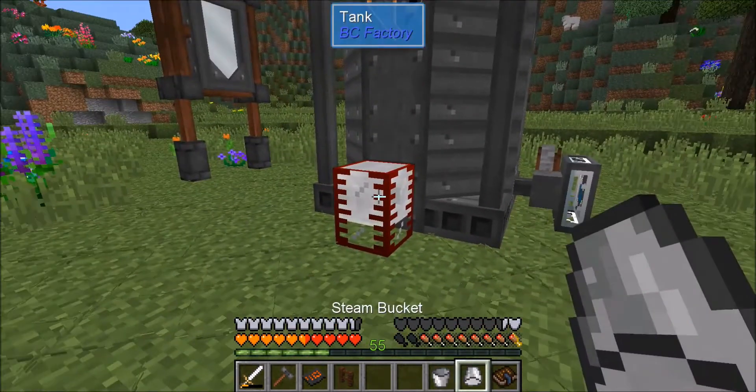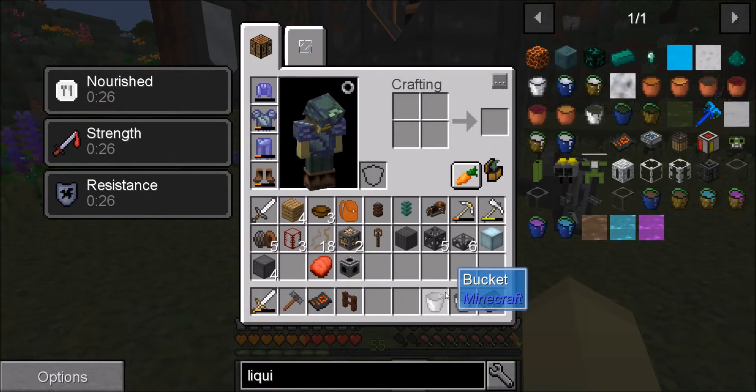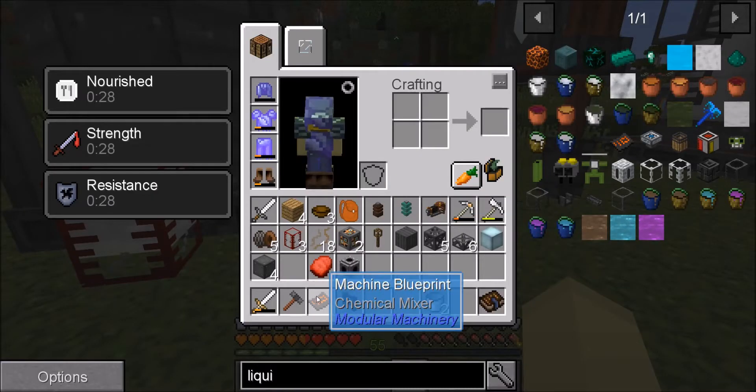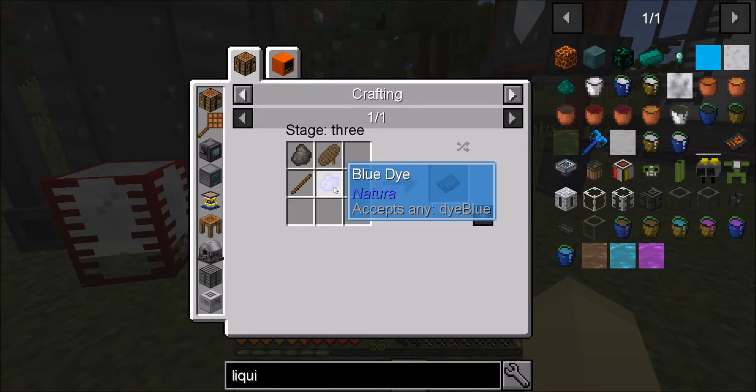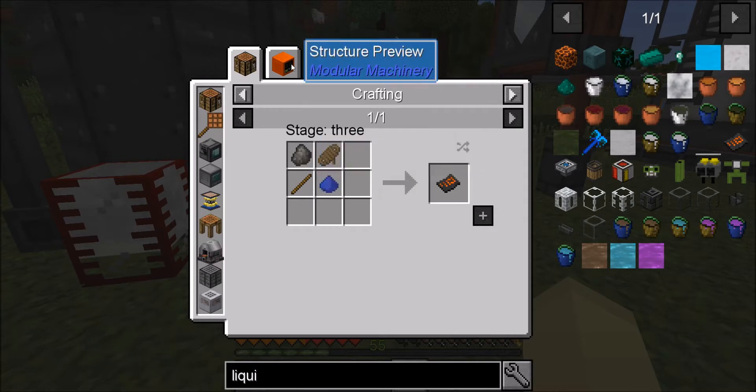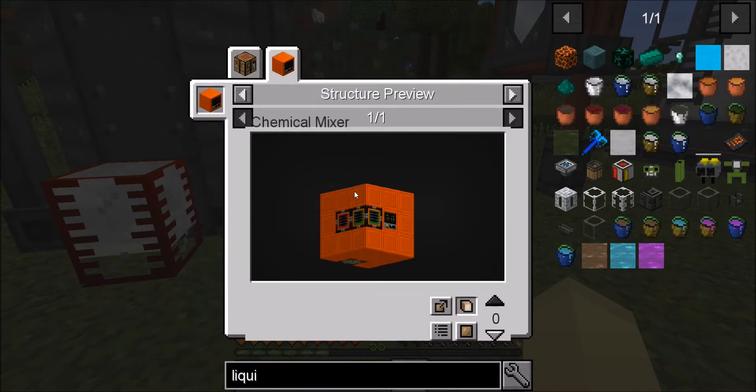In hindsight, I have made this blueprint, which is a machine blueprint for the chemical mixer. Which just required blue dye, stick, paint rope, and coke coke. Fairly straight forward. But you get a machine structure as well.